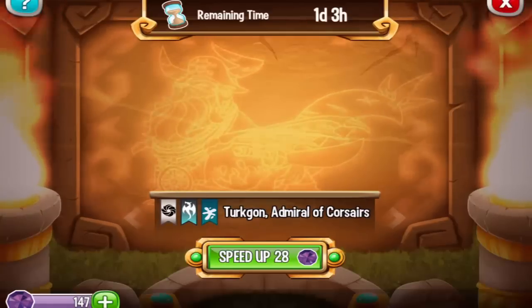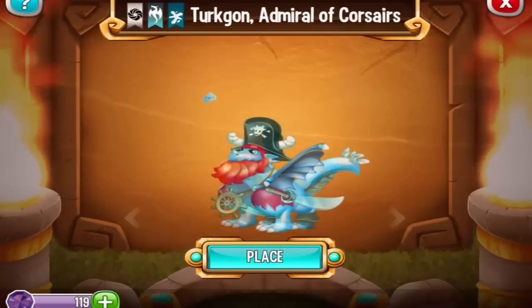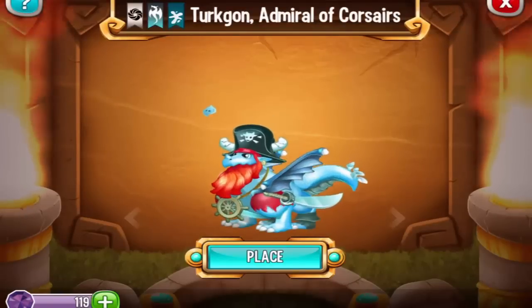As you can see, the dragon will be available in 28 hours, but I'm not going to wait, so let's speed it up and check him out. The Turquogon Admiral of Corsairs.